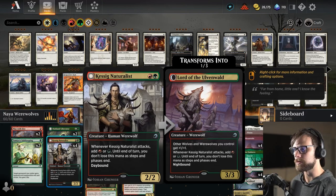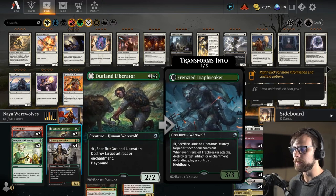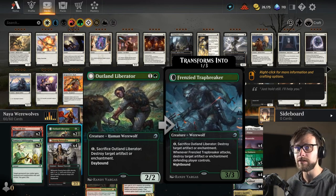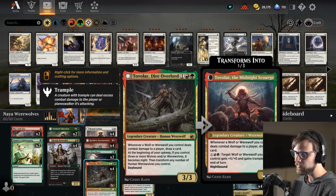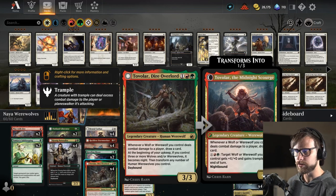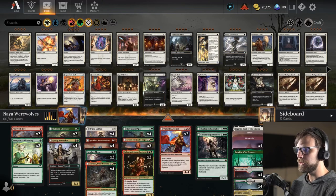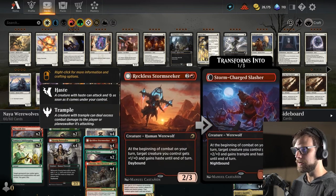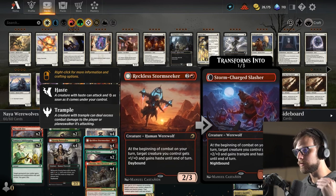Kessig Naturalist allows us to ramp if we can flip it, and it's also a lord for all of our wolves, which is fantastic. We do have the Outland Liberator — this gives us a little bit of extra tech against artifacts and enchantments. We saw in yesterday's video that was actually a problem for us; we didn't really have a way to deal with them. Outland Liberator gives us the ability to do so, which is why I put it in as a two-of. One of the best payoffs for the deck is Tovalar — it allows you to draw cards, and on the flip side you can give something plus-X trample until end of turn, which lets you finish off the game quite quickly.